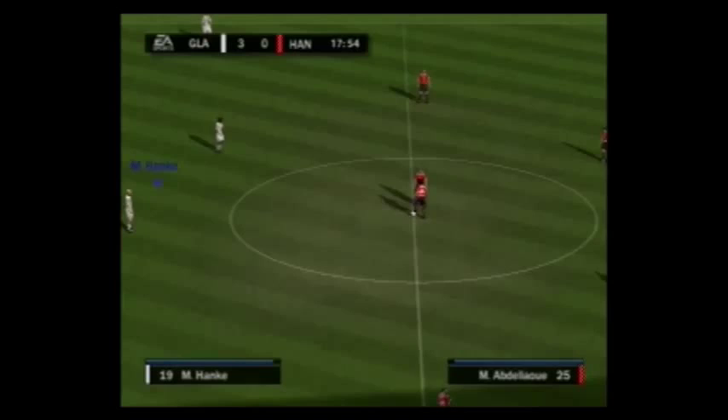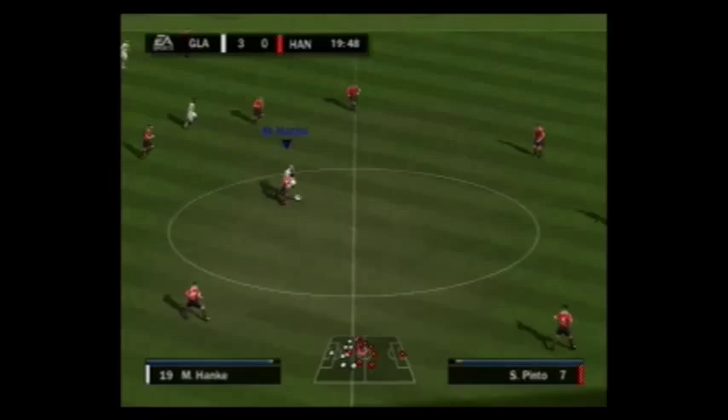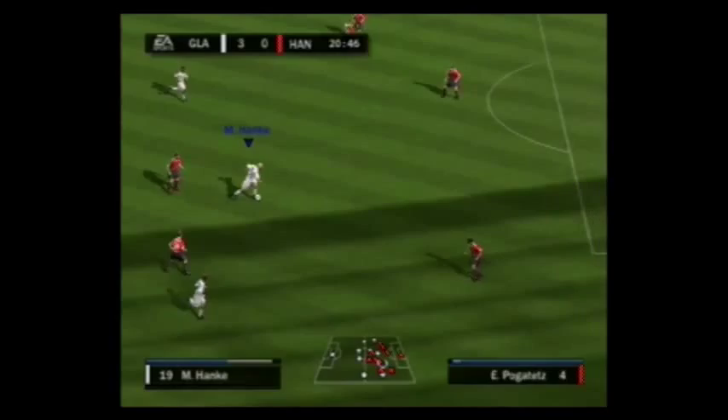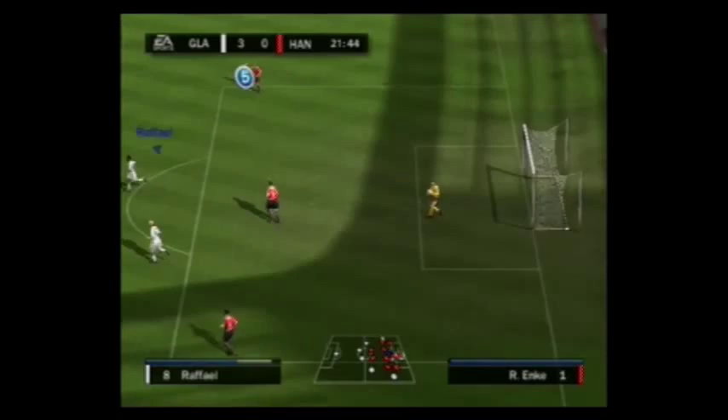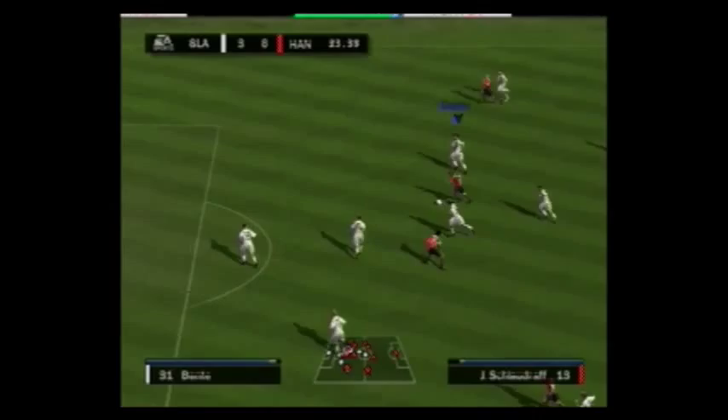I'm not going to play the replay all that long — these videos are long enough without wasting too much time on them. As you can see, Czerondolo, the American international, playing as right-back for Hanover. Hanka's showing good strength, pushing off that Hanover defender. Fabian Johnson — another American international, used to play for Hoffenheim. Good tackle there, stopped Schlaudraff.